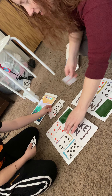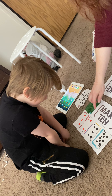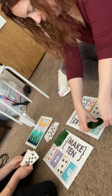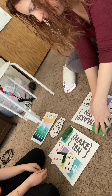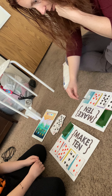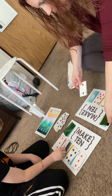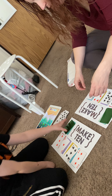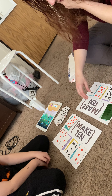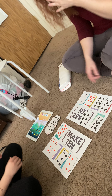Hey, look — you have a ten! Set that stuff down. Pick another one. Look and see if you have ten. Six and four — six and four makes ten! I still can't make a ten. Are you sure you can't make a ten? Yeah, I guess you're done. Let me check mine — I don't think I can make any more tens either. Okay, let's count up how many cards we each have.